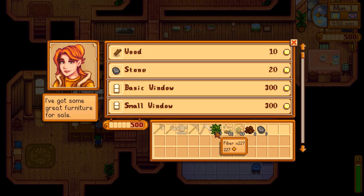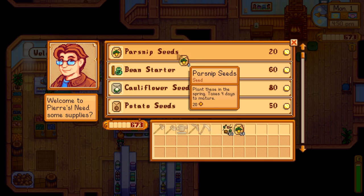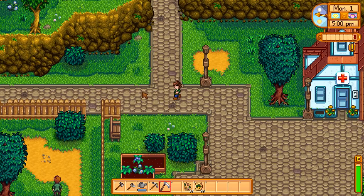Interestingly enough, you can actually sell your fiber directly to Robin. That's also extra instant profit - that's an extra 227 gold on your very first day. Say we were to sell everything we've gathered so far - we're up to 773 gold with a total of 27 crops to plant already. Then say we were to take all that money and put it into parsnip seeds. That leaves us with a total of 53 parsnips and 12 mixed seeds to plant on our first day - 65 crops already.